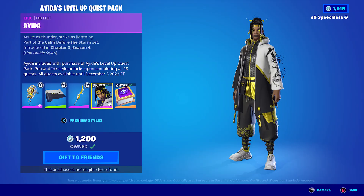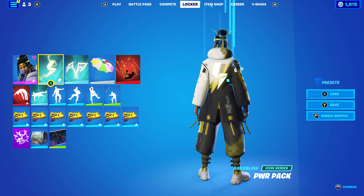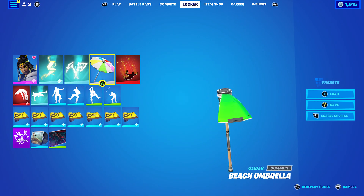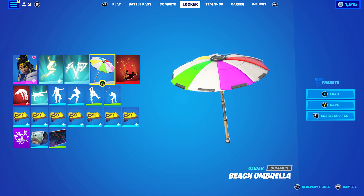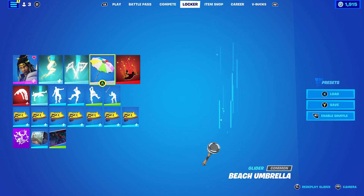I made 10 combos for the standard style, so let's get into the combos. First combo: I used the standard style for the Ieda skin. The back bling is the Power Pack and the pickaxe is the Power Slices, which is Lachlan's pickaxe and his back bling as well. The glider is the Beach Umbrella — I've been using this quite a lot. I put it on for the yellow and white, which goes quite nicely with the skin. If it had yellow, white, and black it would be even better, but either way it works nicely.